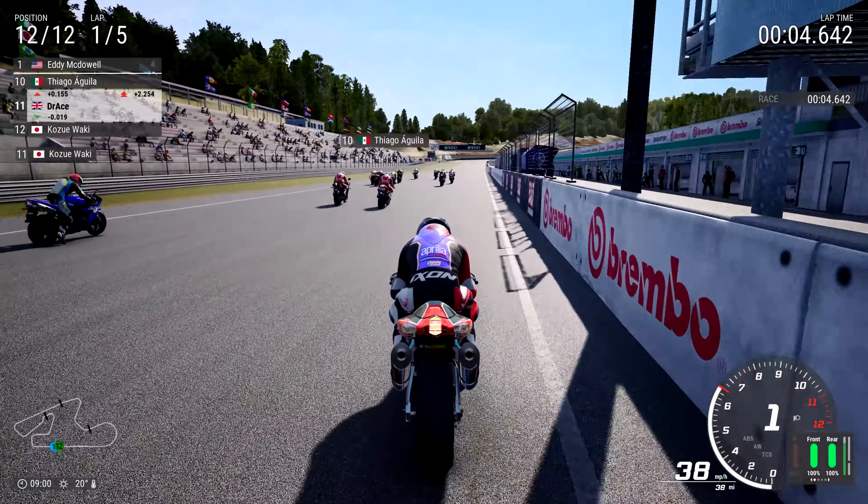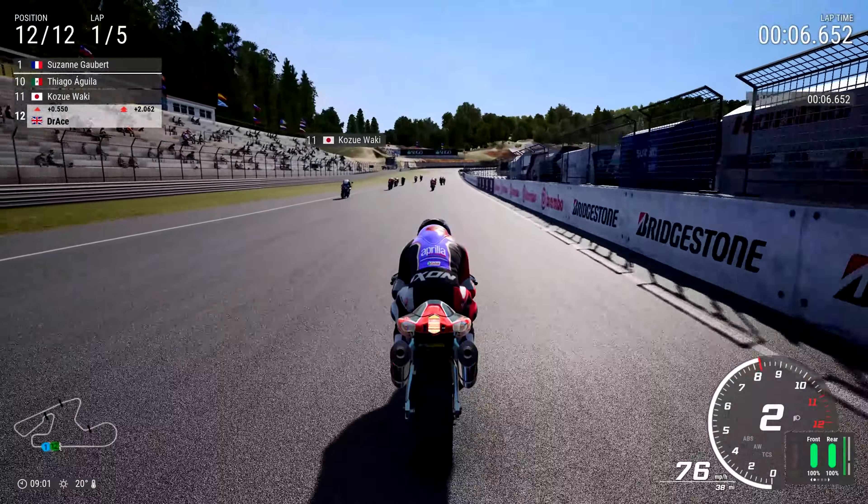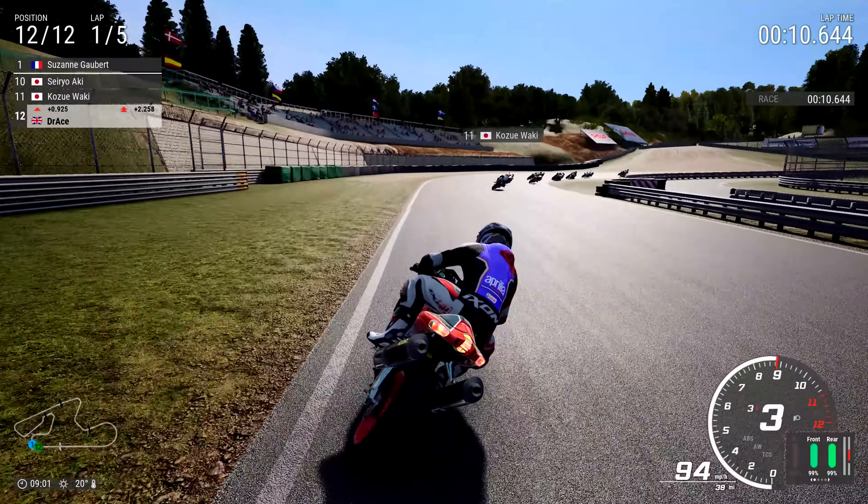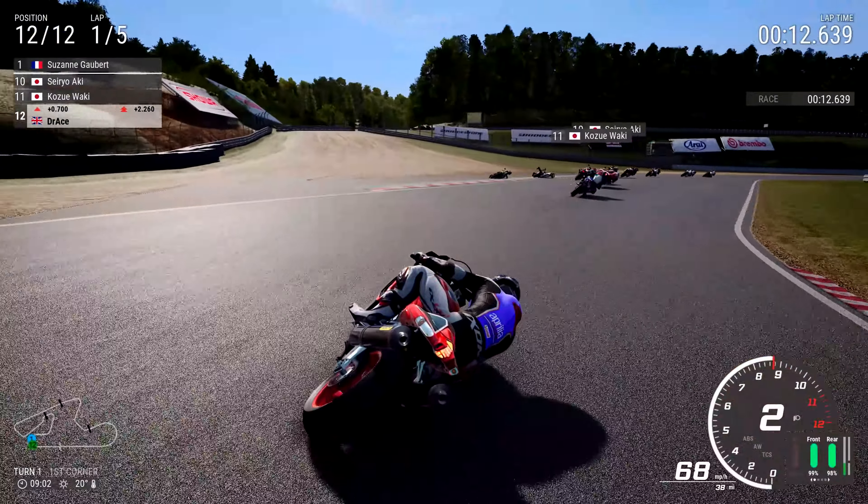So of course we'll pull over to one side, let the other riders get past, and now it's time to chase them down. It's probably my favourite part of Ride 4, letting the AI get ahead - as carnage has already occurred!